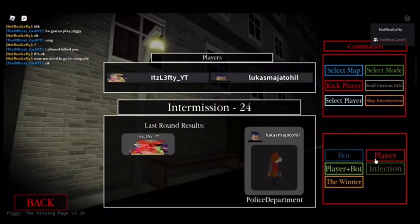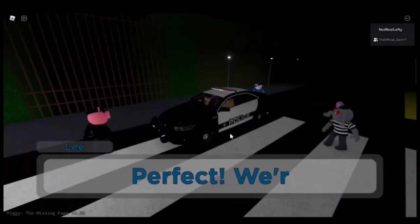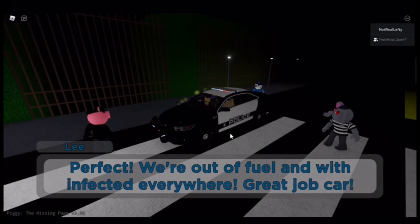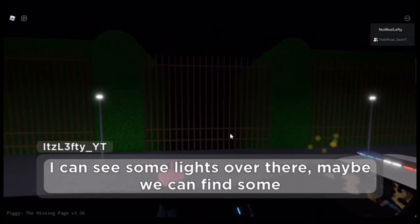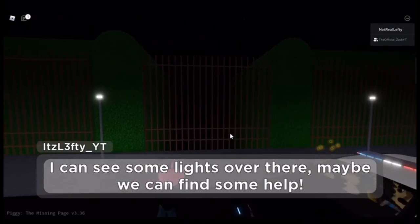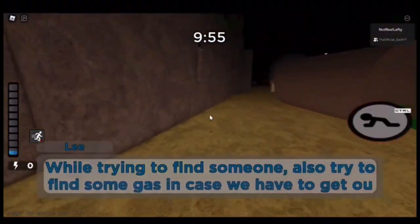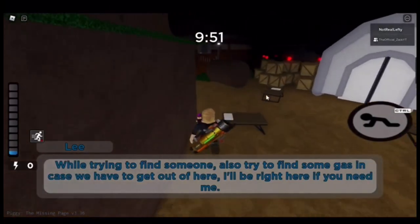Now we need to go to the campsite map. For this one, literally all you need to do is get to the cabin. You don't need to open anything — just get to the cabin, unlock the battery, and then go to the supermarket. If the battery doesn't show up, that means I had to escape the station police department, so that would not be good.